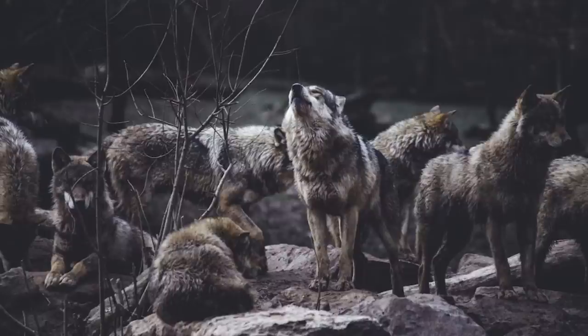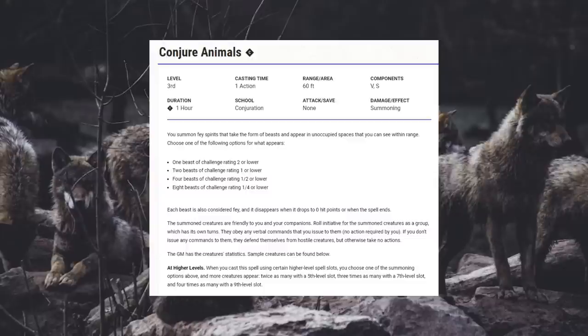We have one spell preparation left — we're a fifth level Druid with third level spells, and the conventional wisdom is this is the point where you want to take Conjure Animals. Conjure Animals does the most damage of any third level spell in the game — forget Fireball. However, I don't put Conjure Animals on any of my builds anymore because it's not table friendly. There are going to be a lot of tables where Conjure Animals is not welcome, and I want my builds to be something you can play at any table. So you will not see Conjure Animals on any of my more recent builds, and it's not going to be on this one either.